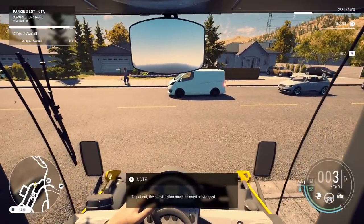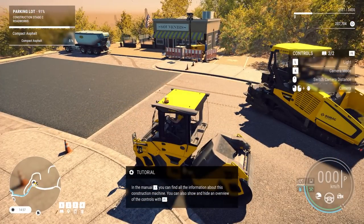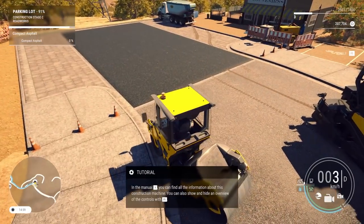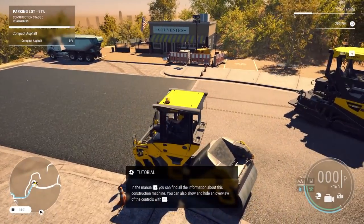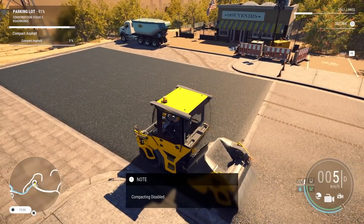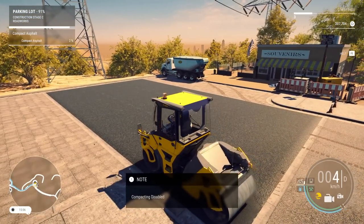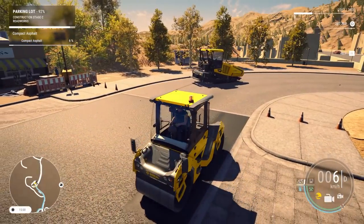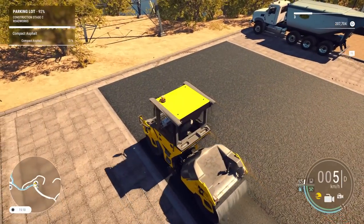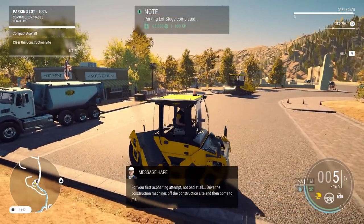Is there really much to learn about this one - do I just run it over, or does it actually pound into the ground? There is a compacting function - I should probably turn that on. We need to compact the asphalt. All right, compacting - there it goes. It's like vibrating or something, just pounding the asphalt into the ground. It's actually changing the surface. There we go - I can drive this one. Boom, parking lot stage complete!